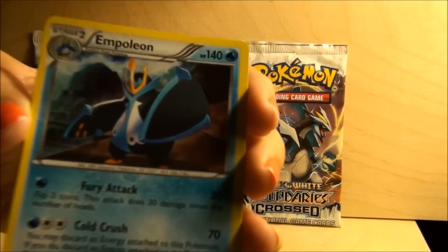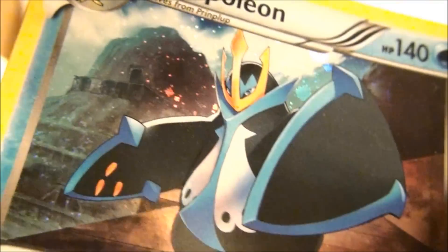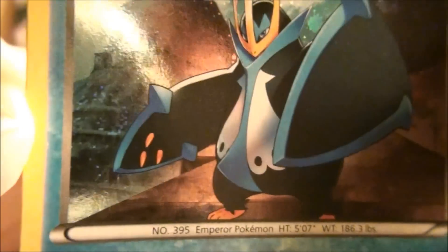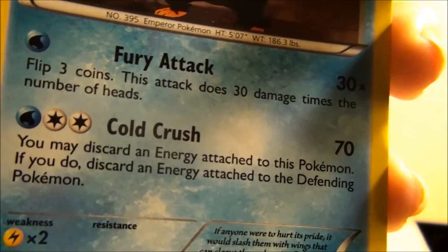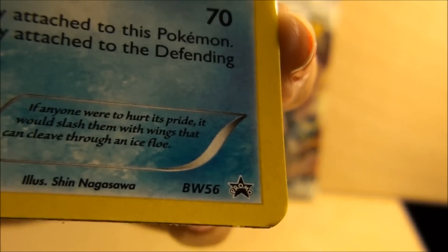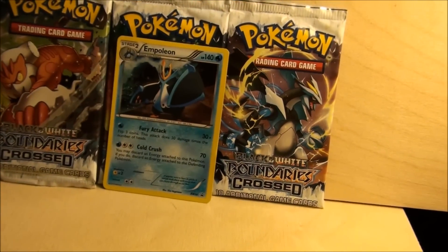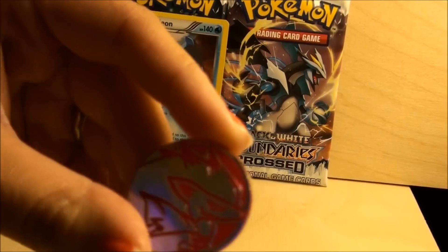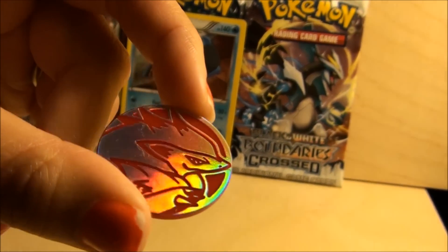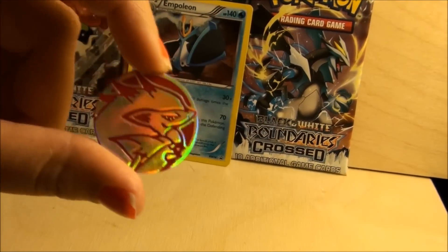Starting off with the Empoleon promo card. As you can see, it's Empoleon. It's got this little stardusty galaxy-looking background, the holographic background — very cool with a little spiral there. And you got Fury Attack, Cold Crush, and it's number Black-White 56 promo card. Very cool. And for the coin, we have a red coin this time instead of the usual black, and it's got holographic silver on it that also looks rainbow-y in the light. And it's Zoroark.